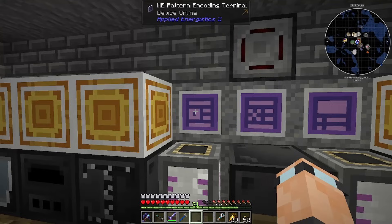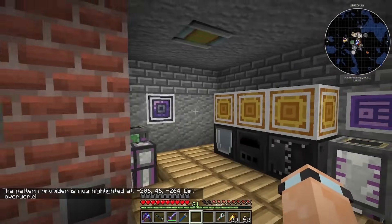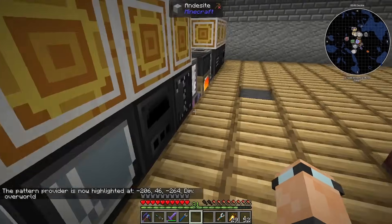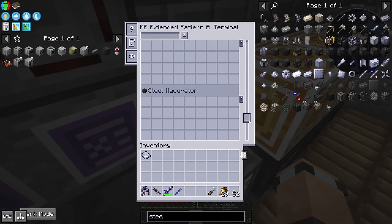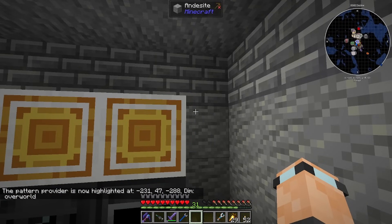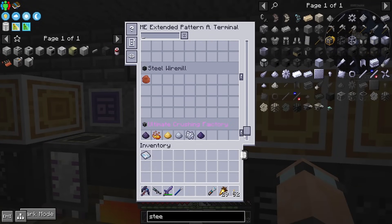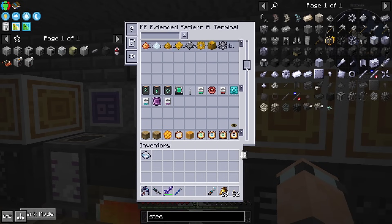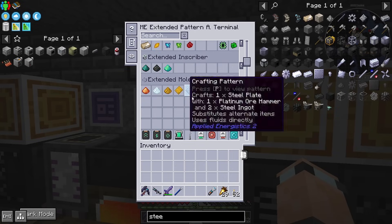Steel machine casing — let's just make 64 because it's probably a good investment. The extended pattern access terminal highlights the pattern provider in world. If I do that — okay, it's not highlighting right now but I think it's over there. The steel macerator — okay it does have the red outline. So that's the one it's talking about, pretty cool. We're going to go down to these extended molecular assemblers — these are the ones we're going to start using.